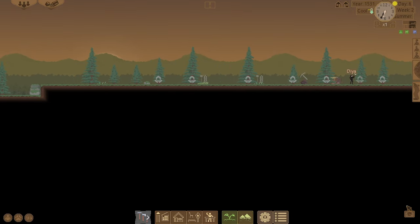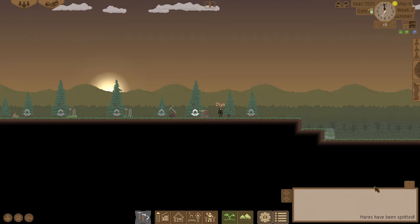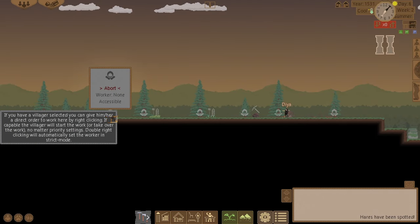Speed that up to six. We've got a notification: a hare has been spotted. Let's go kill it because we can get some meat from that.